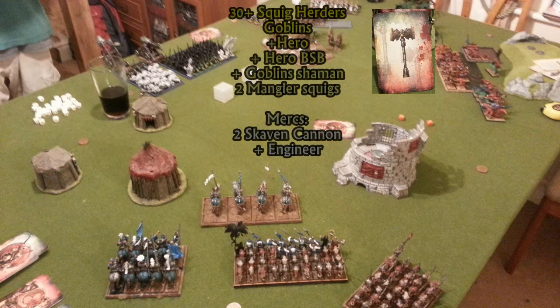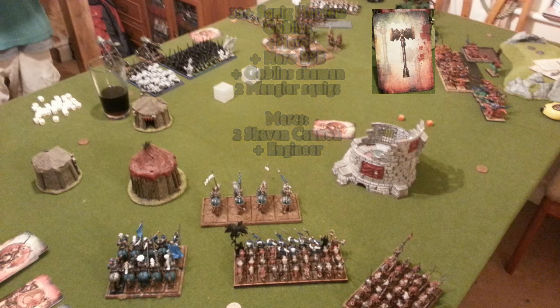On his left, we have the Goblin Skaven player, who has the hammer card to see who goes first. He's got squig herders — I'm not sure how many, but a lot — goblins, a hero, a hero BSB, a shaman, two mangler squigs, and four mercs: a Skaven engineer and two Skaven cannons.